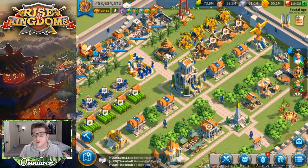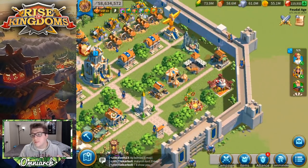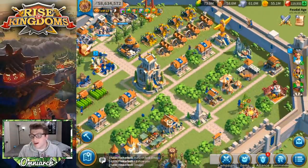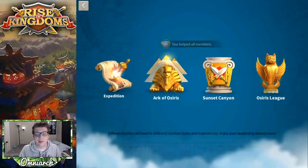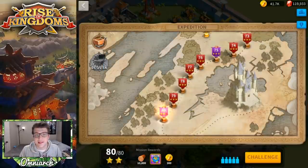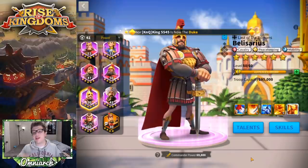You can get up to 20 Belisarius heads from the civilization event. You also can get Belisarius sculptures from the silver chests in the tavern, and you have a chance of summoning him completely from the golden chests as well as getting individual sculptures in there. You can also get him from the medal store in the expedition — this sculpture will change on occasion, and you can get him from the refresh chances on the bottom.